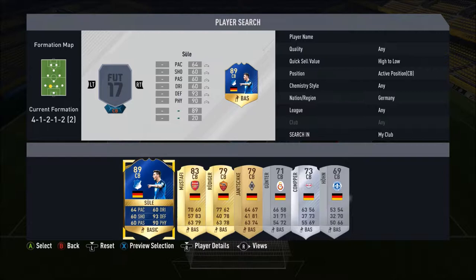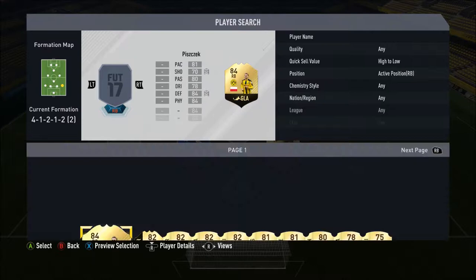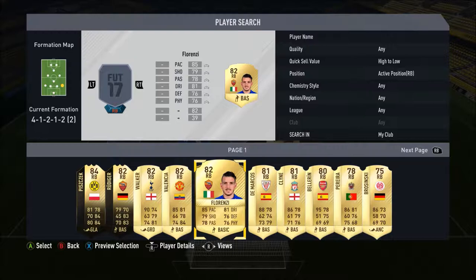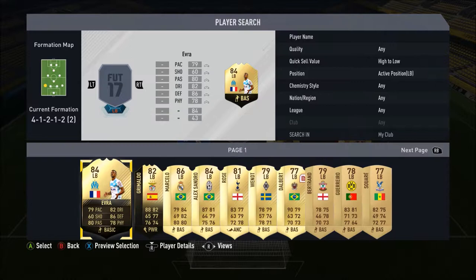Two centre-backs are both from Germany — a perfect link. We have Sule: 64 pace, 73 defending, 70 physical. Then we also go for a little sweaty beast in Antonio Rudiger: 77 pace, 78 defending, and 78 physical. Right back we go for an Italian — I actually recorded this and then realized I did it wrong because I went for Bruno Peres, but it's Lorenzini: 85 pace, 81 dribbling, 79 shooting, 76 defending, 78 passing, and 76 physical.